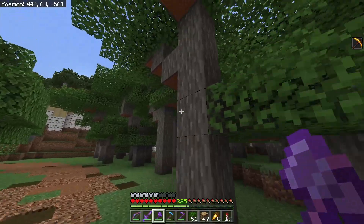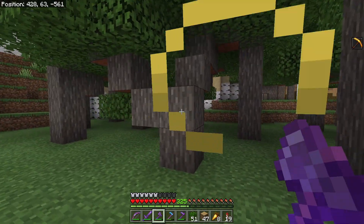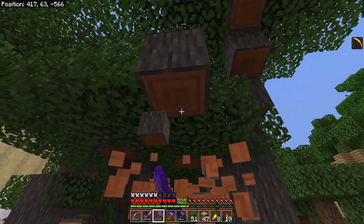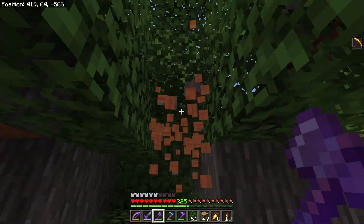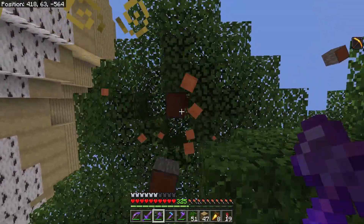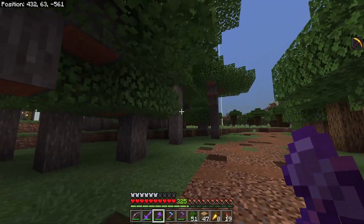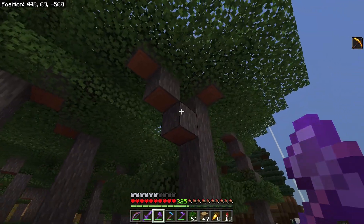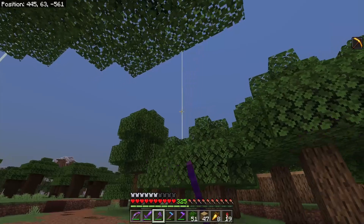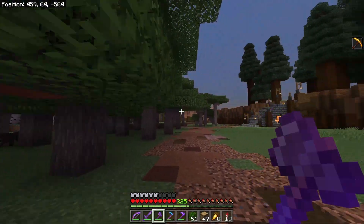Next we have acacia wood. It's a nice wood for building — the gray color looks really good with a lot of stone-based builds. But in terms of farming, it's more of a pain because they grow in a diagonal-ish fashion and can be a little hard to reach. Not a good one if you're farming just for the sake of getting wood. But otherwise they work similarly to birch trees and do give a decent sapling return, so you won't have to worry about not getting enough saplings to replant.